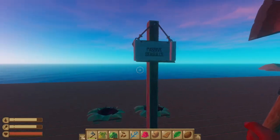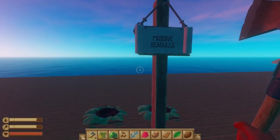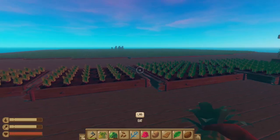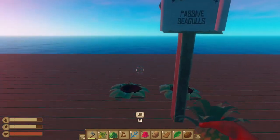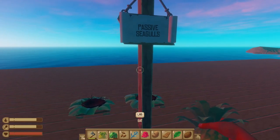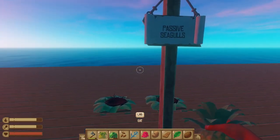Next up is the Passive Seagulls mod. If you're sick and tired of the gulls always destroying your hard day's work, this mod simply means that the seagulls won't attack your crops or your scarecrows. It's kind of like Peaceful mode, but just for your crops.